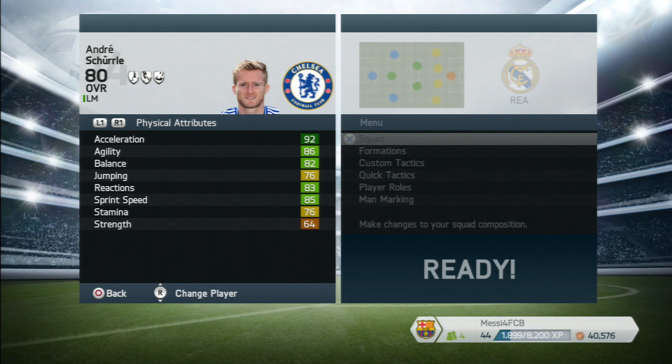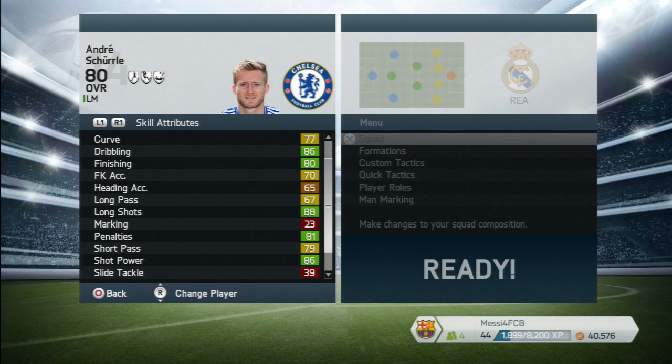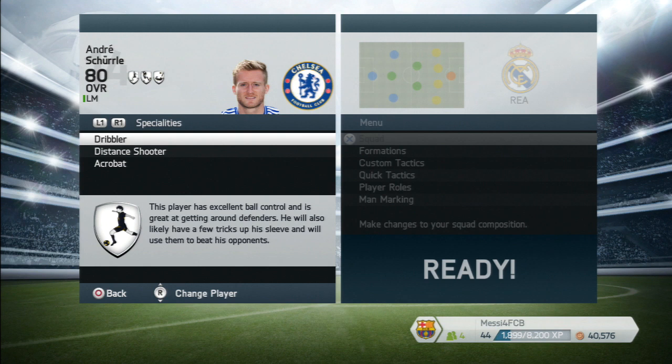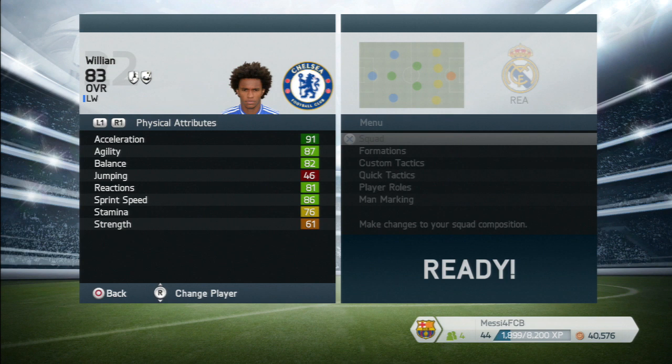Andre Schürrle on the left mid — another speed demon, 92 acceleration. Stamina isn't amazing, but he's got great stats overall. I loved him in FIFA 13 and I think he's going to be great. He's only 21 years of age, six foot, which is very handy. Medium attacking, medium defensive, four-star weak foot, four-star skill moves, long shot taker. His specialties are dribbler, distance shooter, and acrobat.